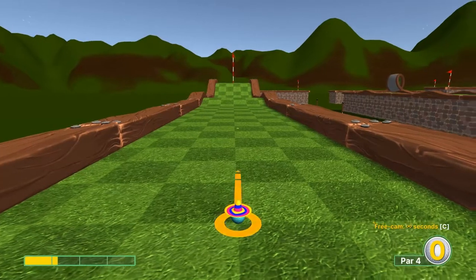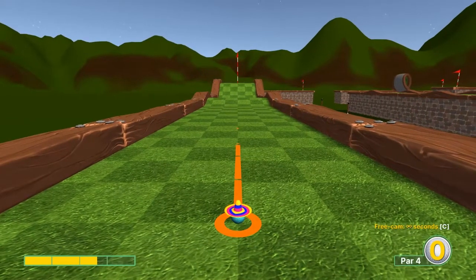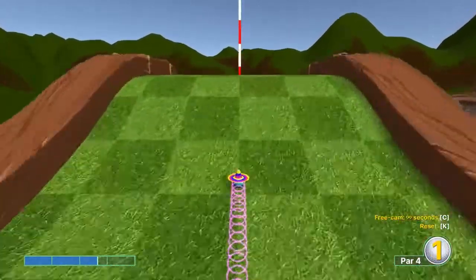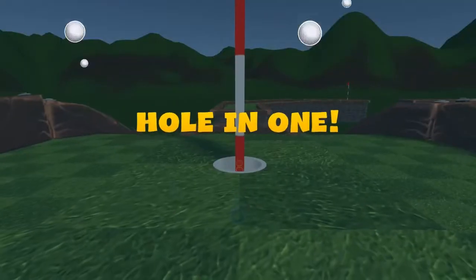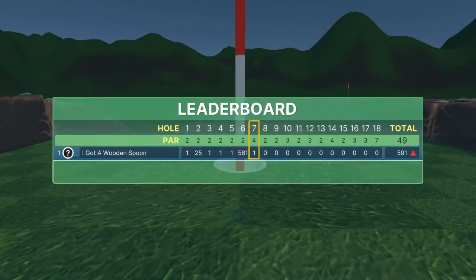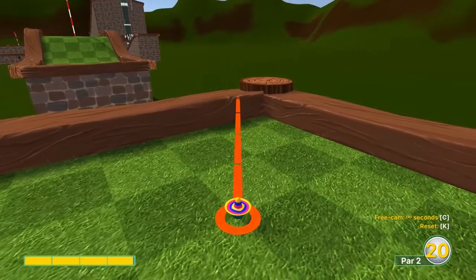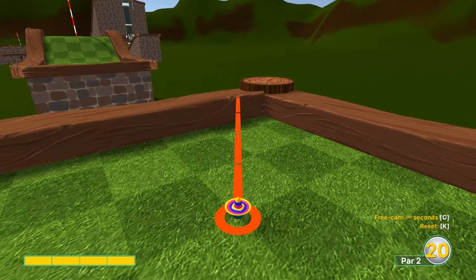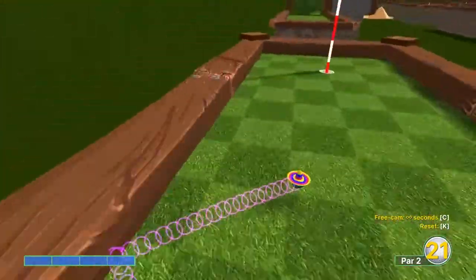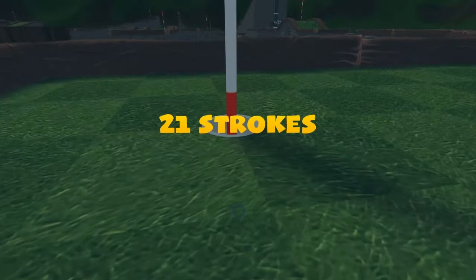Number seven: straightaway at 2.6 speed for a hole in one. Number eight: looking behind us — not much to mark it on, but we're going to aim right here at full speed for a hole in one.